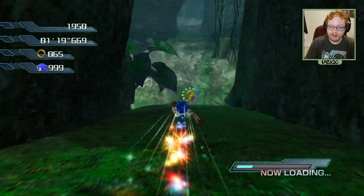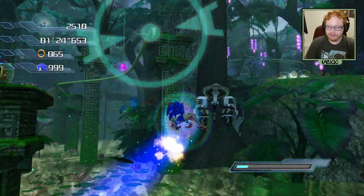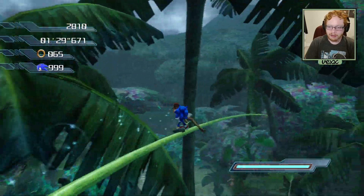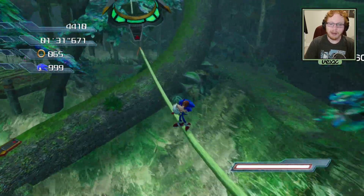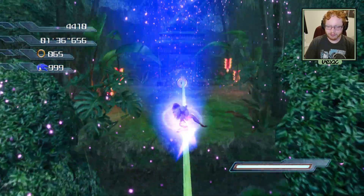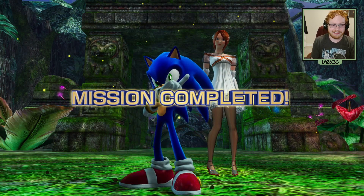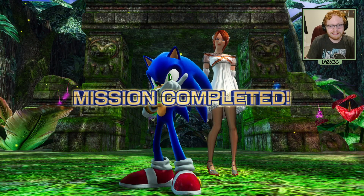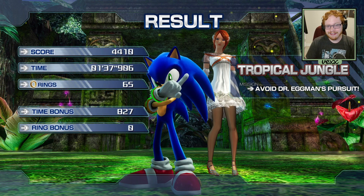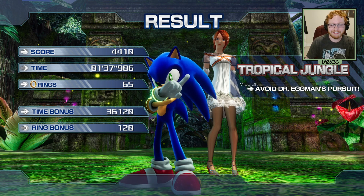If you really want to speedrun this section as fast as you can, take this route. This is the easiest route I personally like to take. People would say that you can take the bottom route and it's a little faster, and honestly they're probably right. But this is the route I like to take because honestly it looks really cool. And just like that, you can beat the stage — the second section — in about 137 seconds. That's not too bad. Kind of happy the stage is a little bit faster since I'm not entirely a fan of Sonic and the Princess.